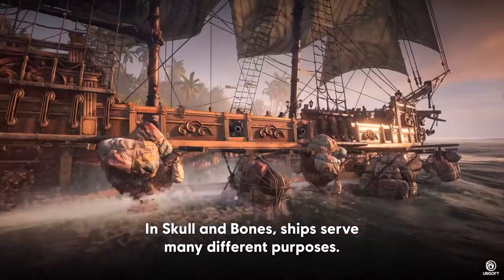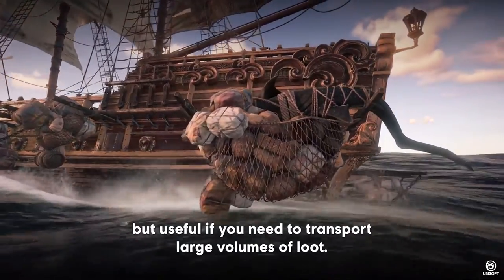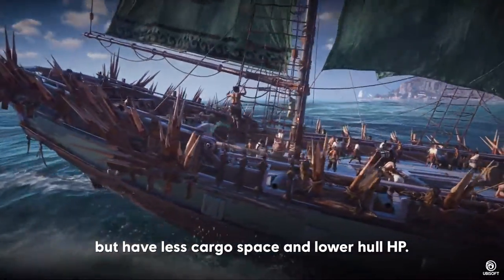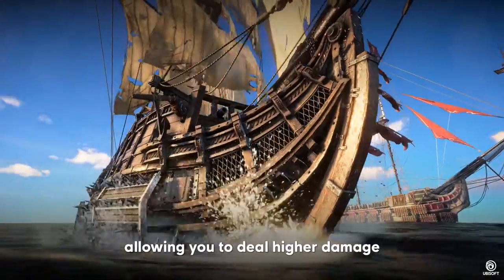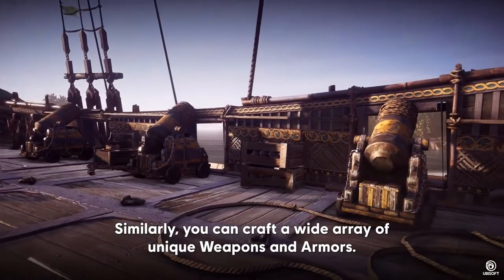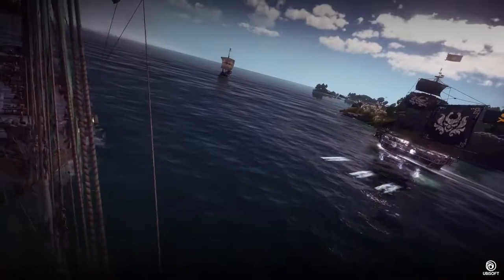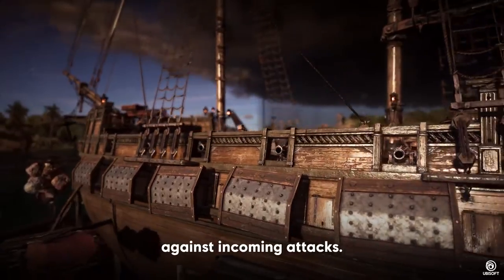In Skull and Bones, ships serve many different purposes. Cargo ships are slower, but useful if you need to transport large volumes of loot. Navigation ships sail faster, but have less cargo space and lower hull HP. Firepower ships have more gun ports, allowing you to deal higher damage, but are more challenging to maneuver. Similarly, you can craft a wide array of unique weapons and armors, from Greek fires to giant ballistae to rocket launchers and mortars, as well as different armor types which have varying strengths and weaknesses against incoming attacks.